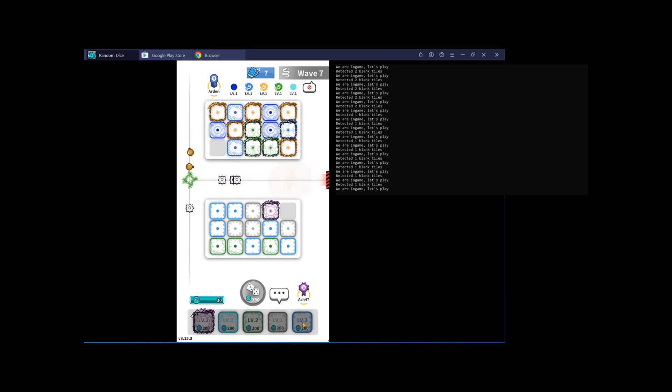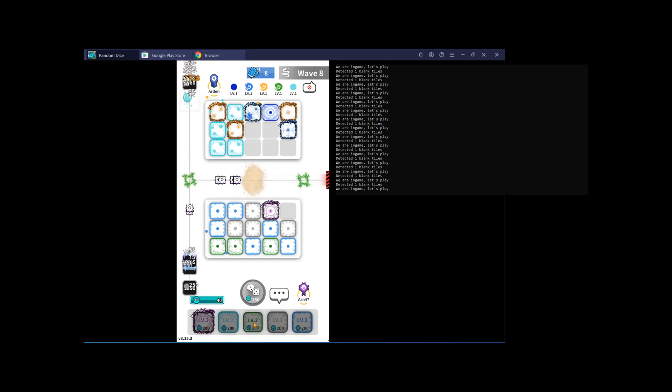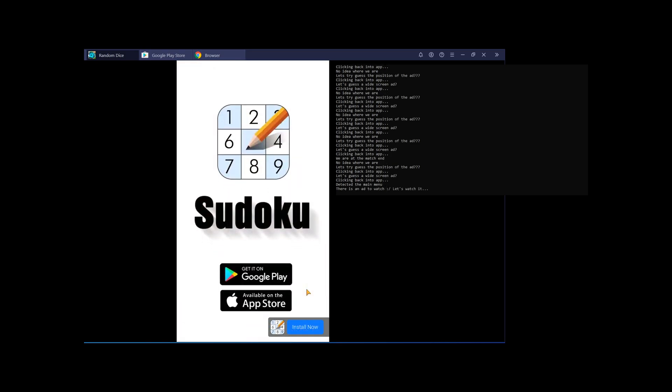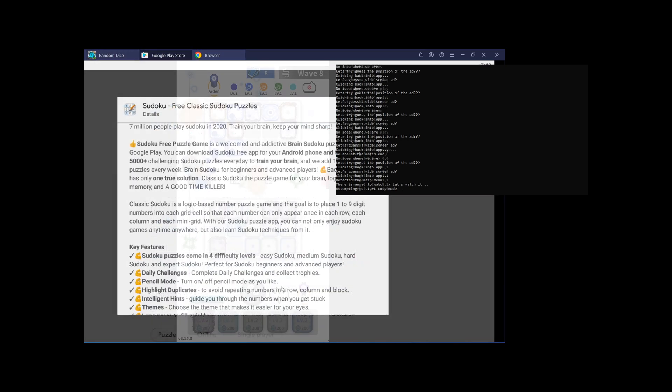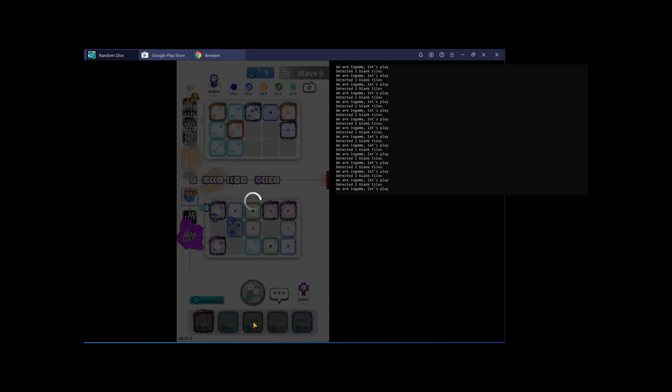Funnily enough, watching the ads was actually the hardest part of the entire bot. The ads go for a maximum of 30 seconds so I figured I'd put a 30-second timer, let it sleep, and then click on a predefined location — but most ads have a close button in a completely different spot, and clicking anywhere on the ad takes you to the Play Store. To work around this, I collected the locations of all the X buttons I could find across a bunch of different ads. If the bot didn't know where it was, it would try clicking each X, wait a second, click back into the game, and repeat. Each time the bot got stuck on a new ad I added the spot to my list, and eventually the bot could watch all the ads and get into the game.